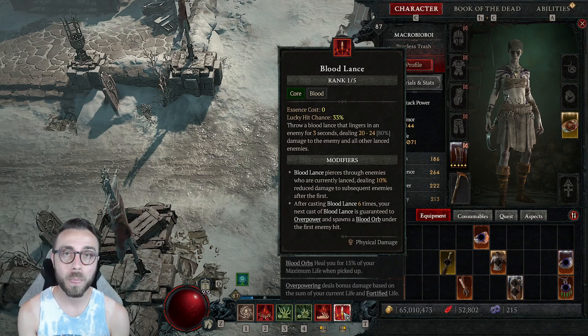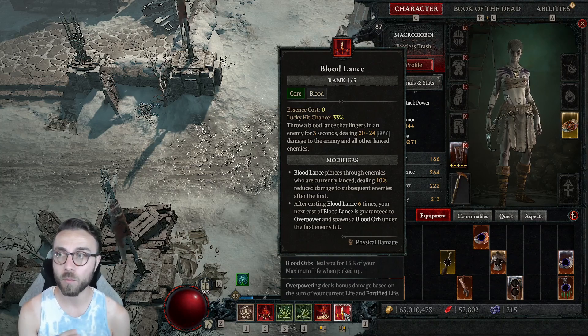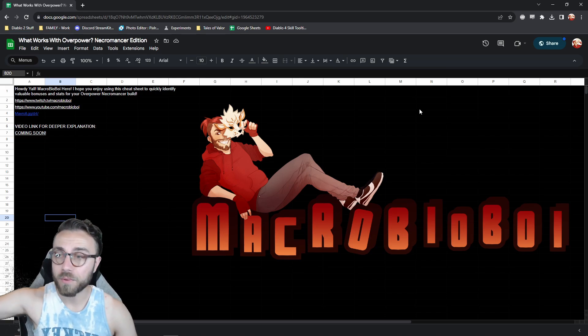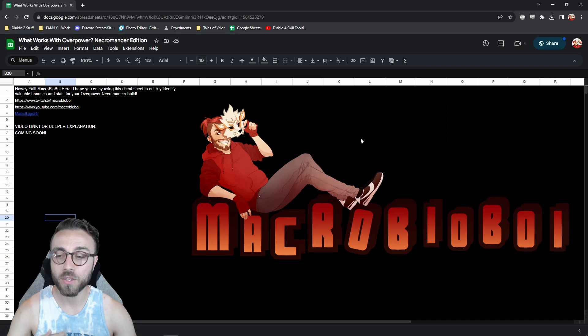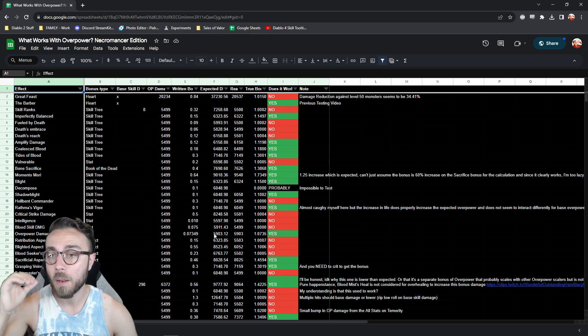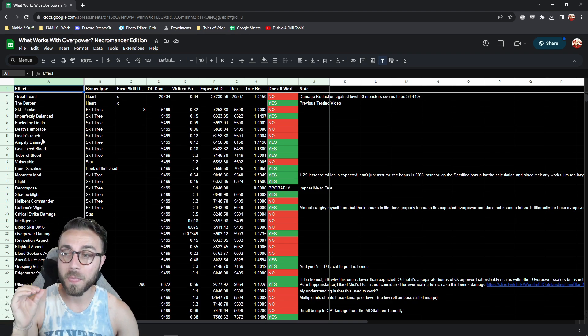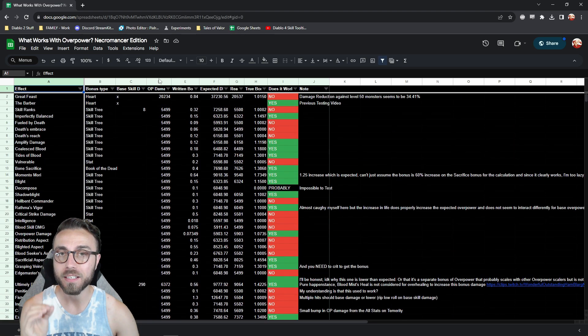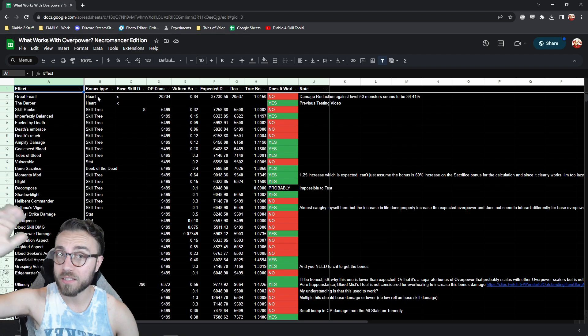What I'm happy to report right now is an exhaustive list of literally every single stat the Necromancer has and whether or not it boosts overpower. You don't even have to watch the entire video. I am going to go over how I tested this and the different things that you have to look out for. But if you just go to this Google Doc sheet, which is shared below, you can go ahead and take it and copy it. I list them by what type they are.